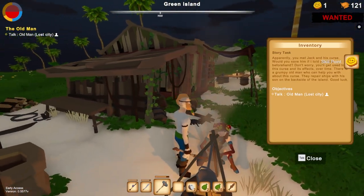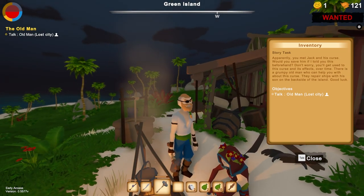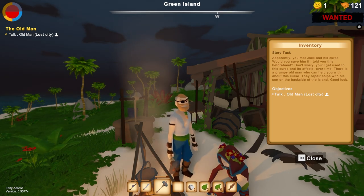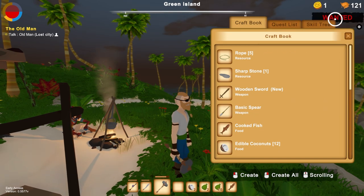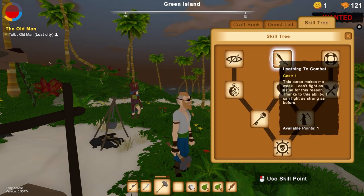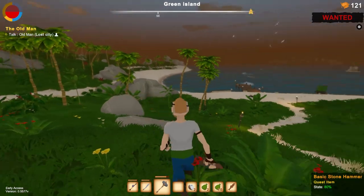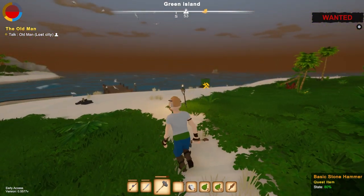Apparently you met Jack and the curse. Would you save him if I told you this beforehand? Don't worry, you'll get used to the curse and its effects over time. There's a grumpy old man that can help you about this curse. We can reduce the effects of the pirate curse by using the skill tree. I have only one available point. There's one that actually improves the vision — I'm gonna do that so it doesn't get so blurry when the curse appears.